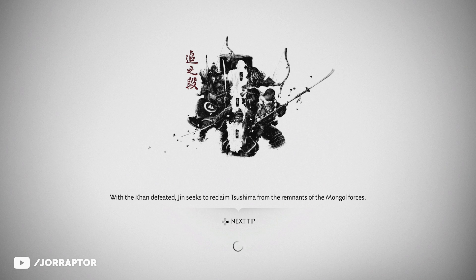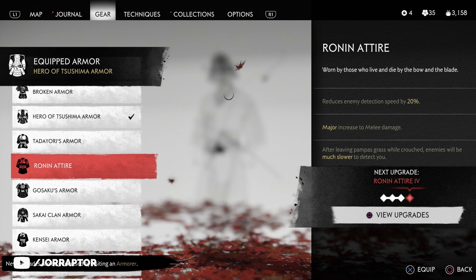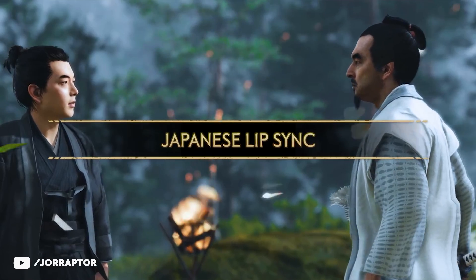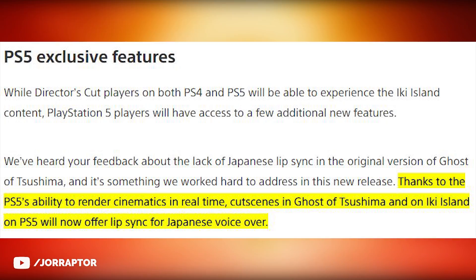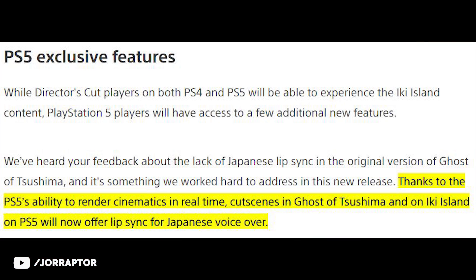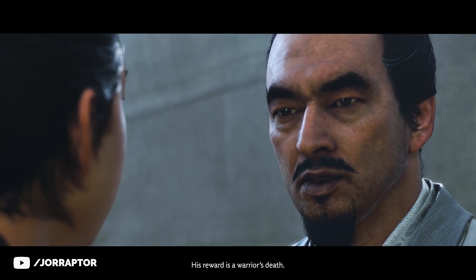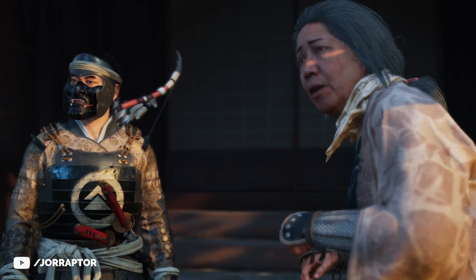Right now going from the main menu into the game for the first time costs like 20 seconds on the PS5 SSD, and in the menu it can take some time before the armors load in, so I'm sure that will be improved with the native PS5 version. There will also be lip sync for the Japanese voiceover. Thanks to the PS5's ability to render cinematics in real time, cutscenes in Ghost of Tsushima and the Iki Island expansion on PS5 will now offer lip sync for Japanese voiceover.